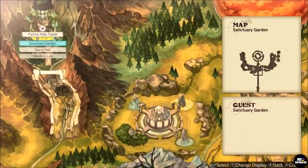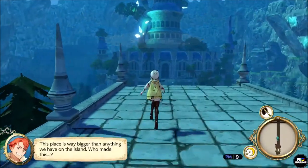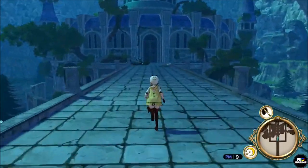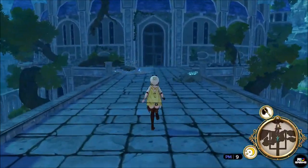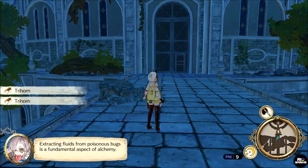And while we're out in the field, let's go ahead and grab that trihorn that we need. Fast travel to the Pinnor Holy Tower and select the sanctuary garden. Walk straight to the tree right before the entrance and hit it with your bug net. You should be able to get one or several trihorn beetles since they'll come in handy later.